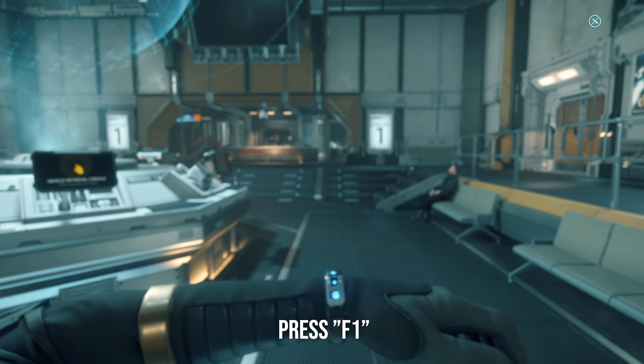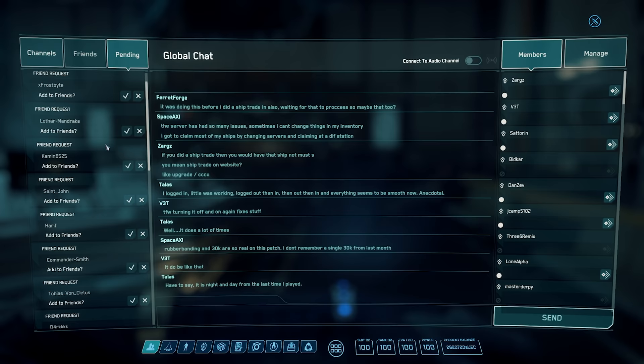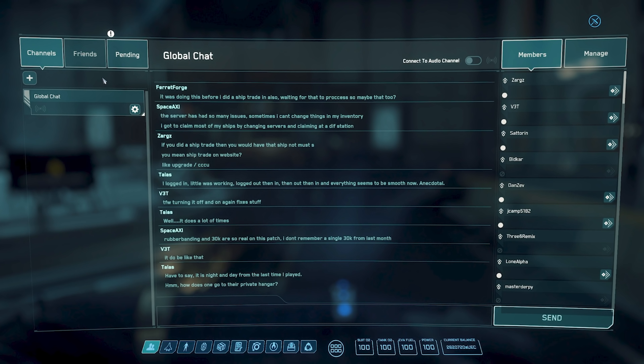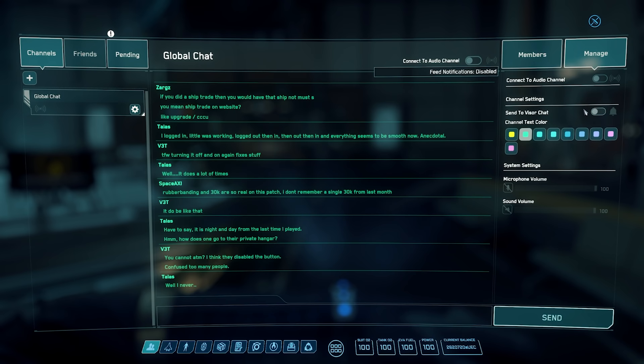Now let's talk about the MobiGlass. Press F1 — here you have your name, money, Crime Stat, and basic info. In the first tab you have your Com Link. On the left are your channels: global, ship, and party. On the right you see the members on those channels — in Global you see everyone on the server, in Party everyone in the party, in Ship everyone in the ship. Under the Manage tab you can manage audio settings for each channel, manage the color, and choose if you send it to your visor, which you toggle with F12.